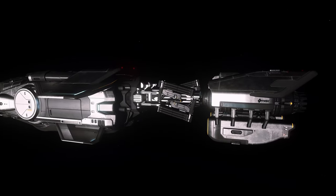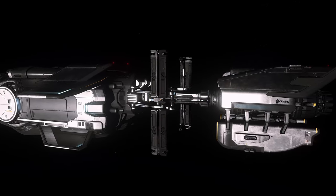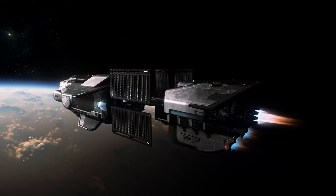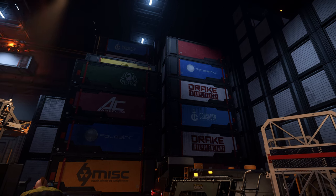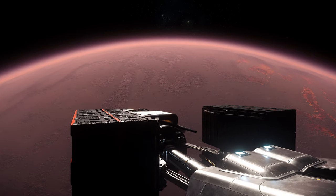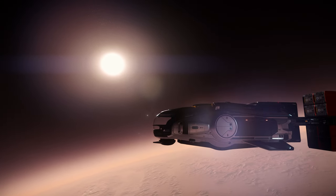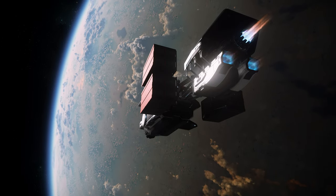Each ship in the Hull line has the ability to expand and collapse on a proprietary spindle system that exposes a cargo attachment grid designed to hold standardized containers of varying sizes. This design allows for more cargo capacity overall, but also allows for quicker cargo loading and unloading, which adds up to more profit in the long run. Unlike most haulers, which require cargo to be stored inside and removed in a linear fashion, the cargo containers on the Hull series can be accessed simultaneously. With upcoming changes to cargo loading becoming a physical process, the Hull series should have an advantage when round-trip speed and loading is taken into consideration.